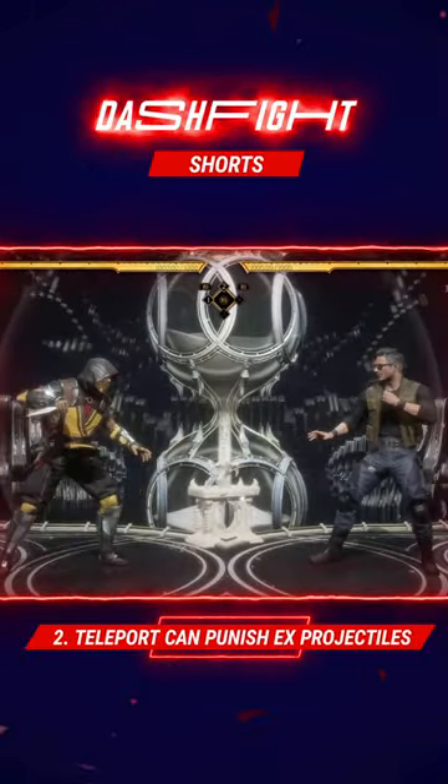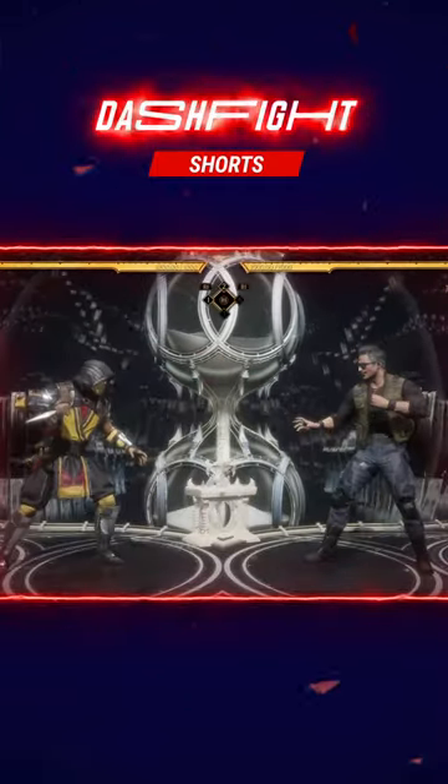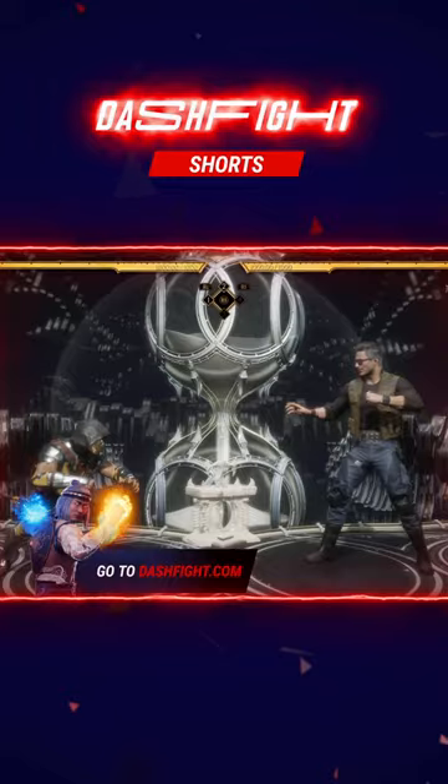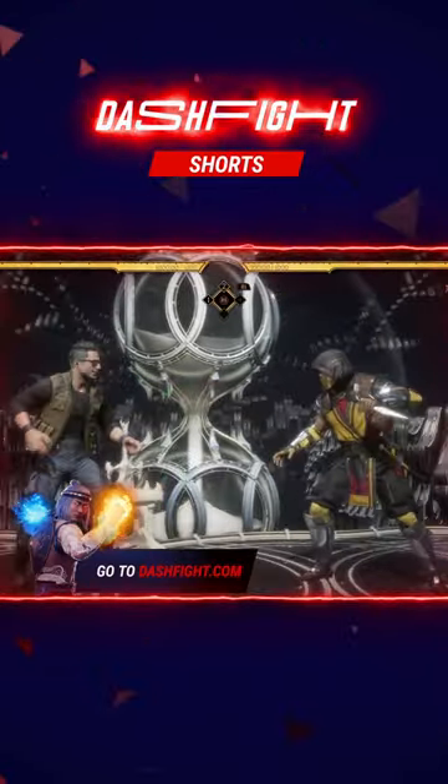Number 2: Scorpion can punish almost every EX projectile with his teleport, like this. Try to hold down and after crouching the first projectile, immediately press back 3 while holding the crouch button. There you go.